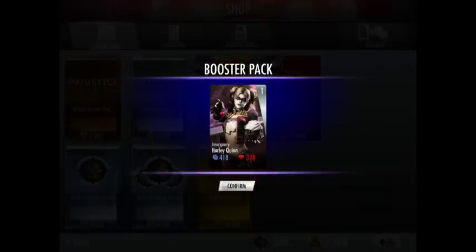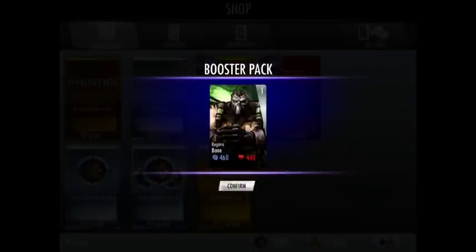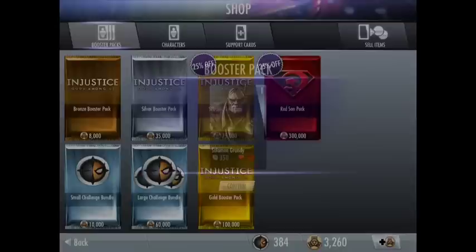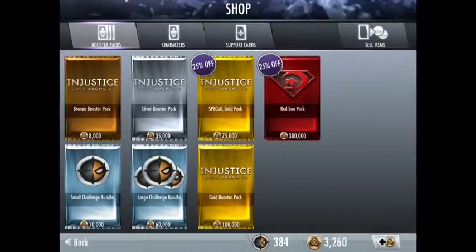We get Insurgency Harley Quinn — we already knew that. We also get Regime Bane, which is pretty good; I don't have him already. And we also get Solomon Grundy, I don't have him either, so that's actually pretty good. Now I can't get the Boost Starter Pack again because I think you can only buy it once.